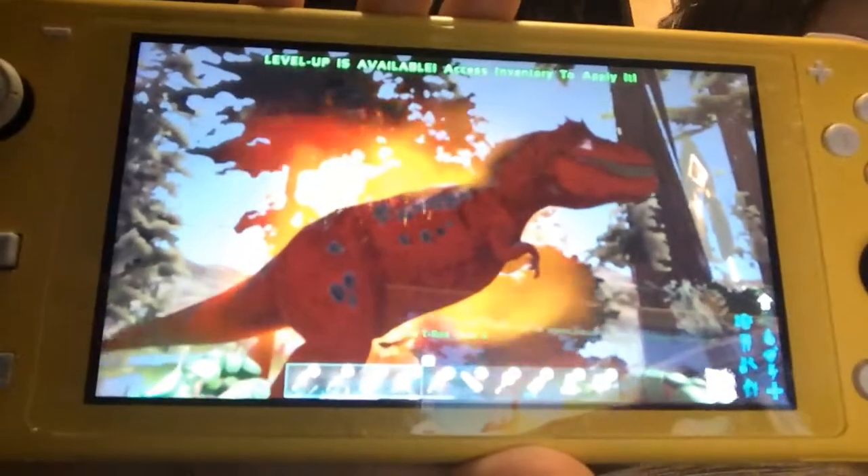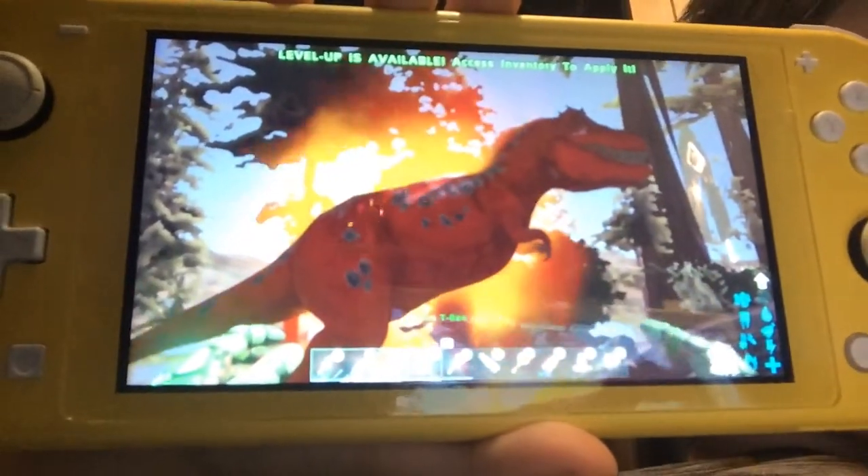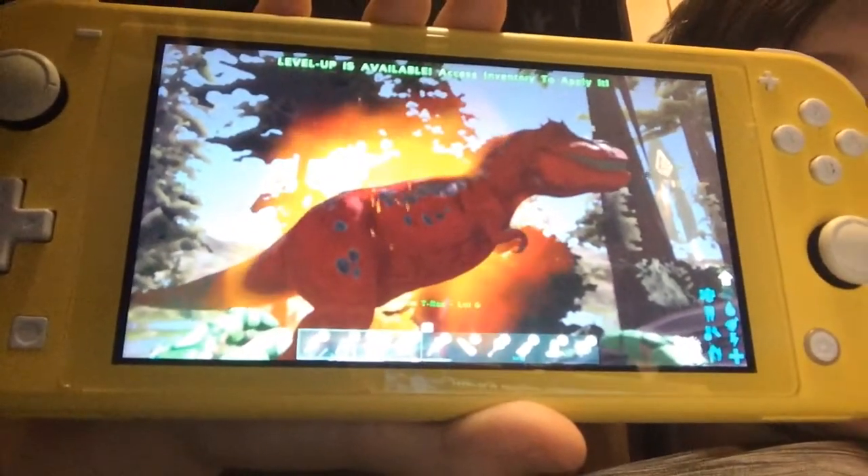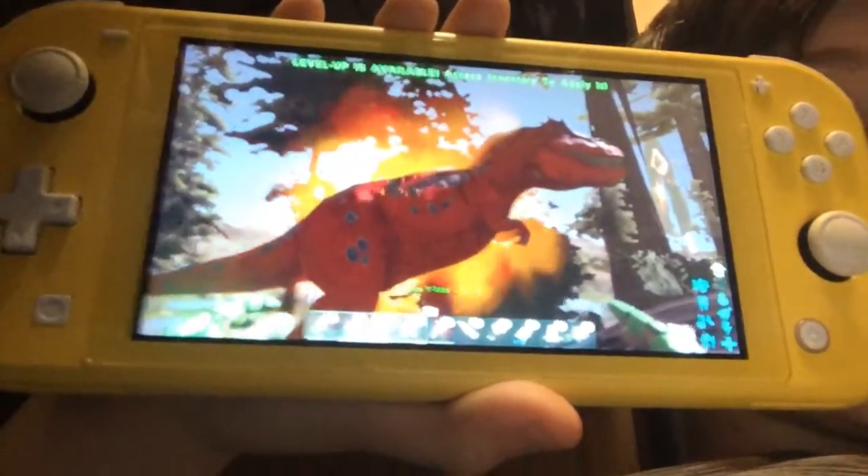Hey guys, this is Home Family Huntin and Fishing. If you guys want to figure out how to spawn an alpha rex team, stick around for the video and I will tell you. So as I was saying, let's get into the command — I'll pull my Nintendo up and I'll show you the command, let me pull it up quick.